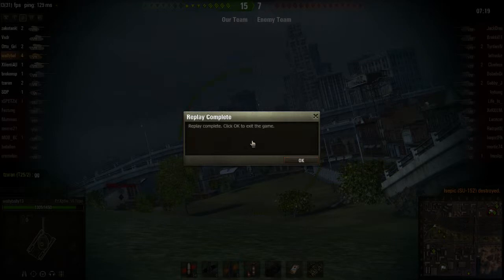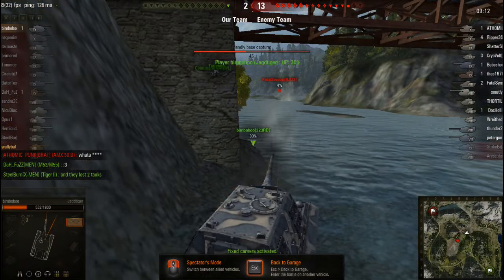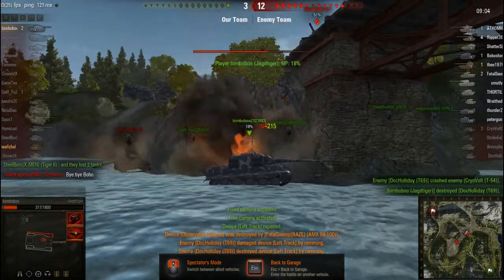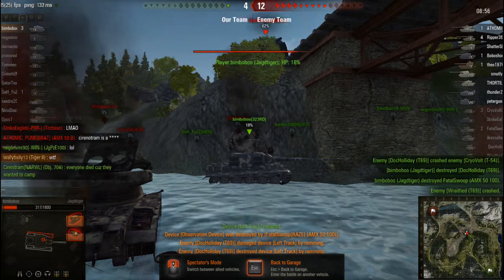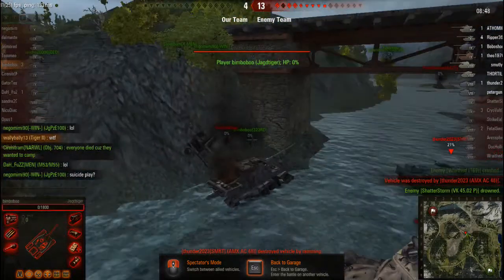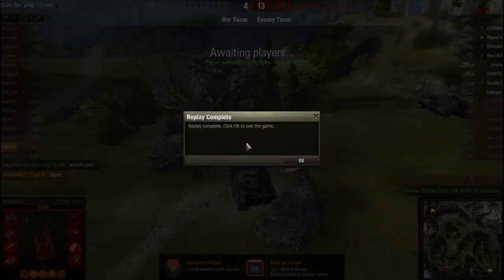Now here is the bonus clip I wanted to show you. I died as the second-to-last guy, so there's only one guy left on our team. We see what happens: the entire enemy team tries to get this kill. The first enemy dies, the second dies, the third misses completely and dies, and then the fourth one comes in very slowly — and gets the kill by ramming. Three guys completely fail and the fourth walks away with a ram kill. That was it for today's video about the Tiger 2, which I recently unlocked. If you liked the video, please leave a like, and I'll see you next time.